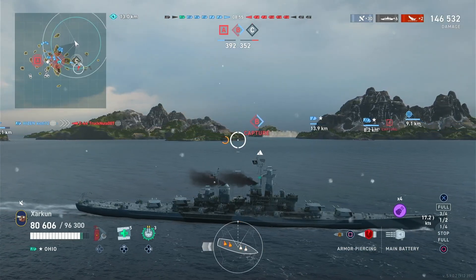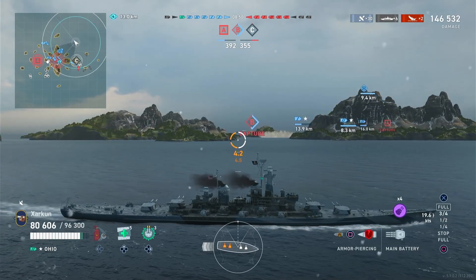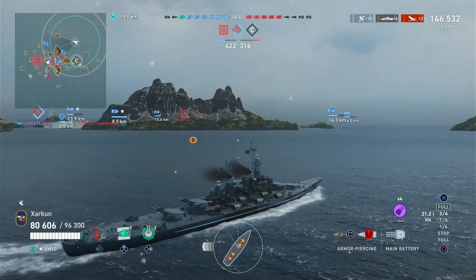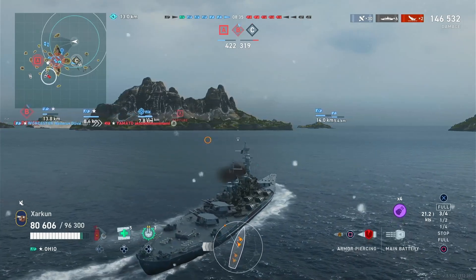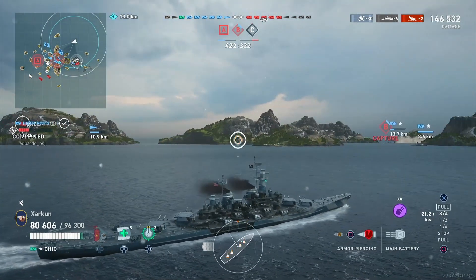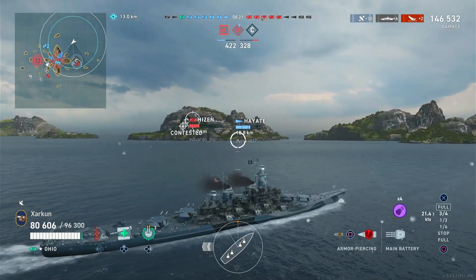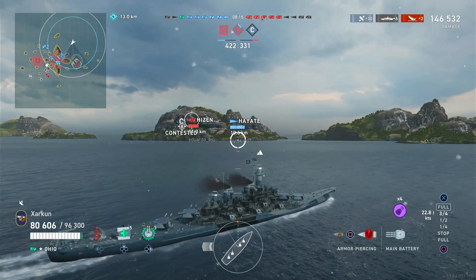As for maneuverability and concealment: the USS Ohio, a vessel this large, you wouldn't expect it to be super fast, and it's not. The base speed is 27 knots; I've got it at 28.8 with the build I'm using. Turning circle radius is huge at 950 meters, and the rudder shift is not great, exceeding 19 seconds. Not quite as abysmal as the Montana's horrible 22-second rudder shift, but still right up there. This is not a very agile or responsive ship when it comes to turning.